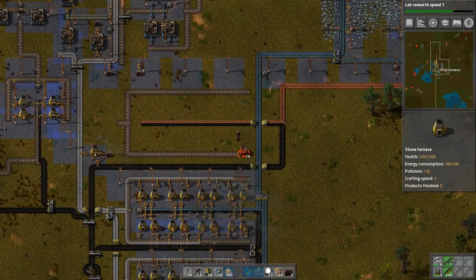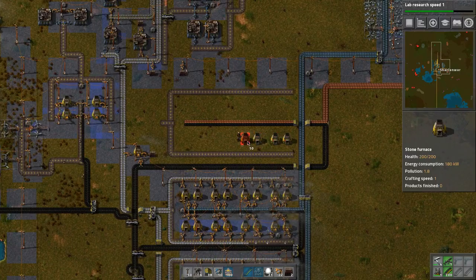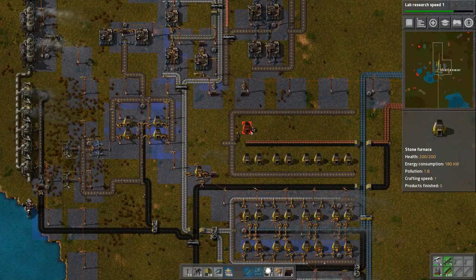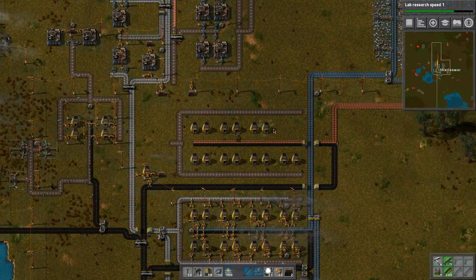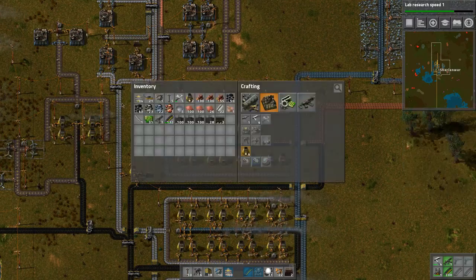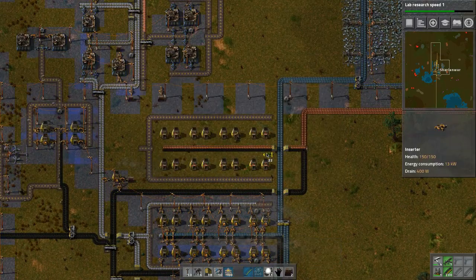Let's put the furnaces in first and make sure they line up. One, two - space - one, two - space - one, two - space - one, two, and we'll carry on. We need two more of these - are we mass producing them? I don't think so. I have enough to make them - regular stone it looks like. Good.